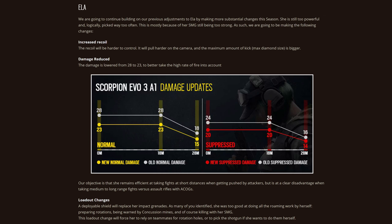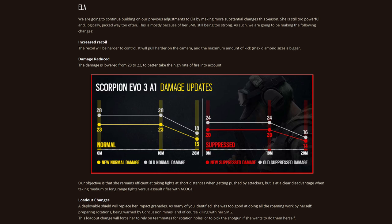The patch notes tell us that the most recent update to the Scorpion involved two different aspects of the gun: increased recoil and reduced damage. And you all know that I love numbers, so let's start out with the damage reduction.